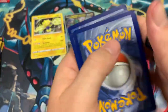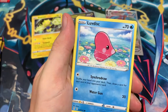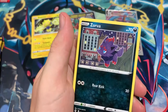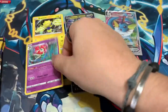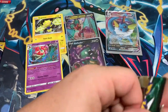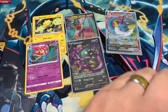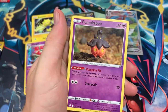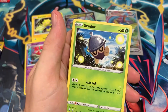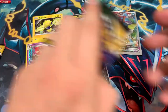Pack 4 — Lightning Energy. Ice Cube, Flygon, Crustle, Luvdisc, Dwebble, Hippopotas, Zoroark, Rufflet, Hoppip Reverse — and Florges Holo, Rapid Strike. Not bad. Pack 5 — Fighting Energy. Ribombee, Flappy, Pyroar, Pumpkaboo, Vanilluxe, Luvdisc, Slurpuff, Golduck Reverse — into a Pinsir Regular Rare.